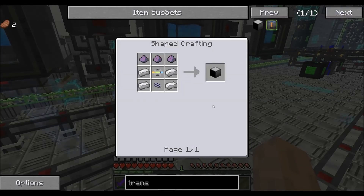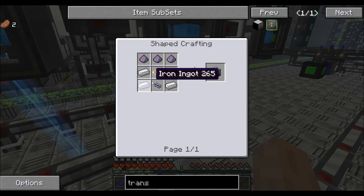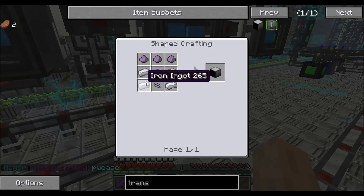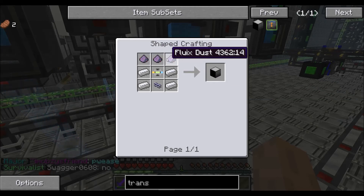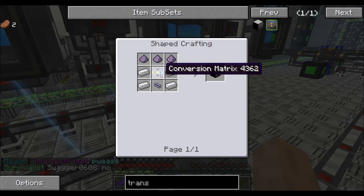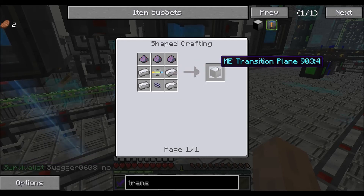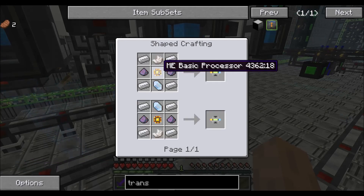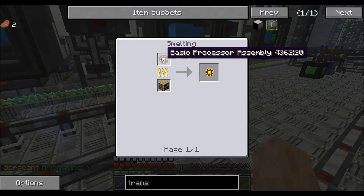So if we look at the recipe for transition panes — if you times everything you see individually by 2,000 — the recipe, assuming that you have all the sub-recipes, would be 8,000 iron ingots, 6,000 fluix dust, 2,000 conversion matrices, and 2,000 ME cable just to make the front. But if we look at the sub-recipes it gets even more ridiculous.